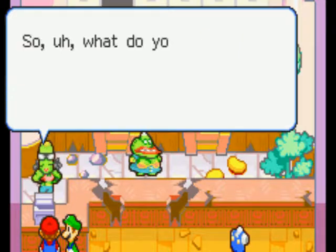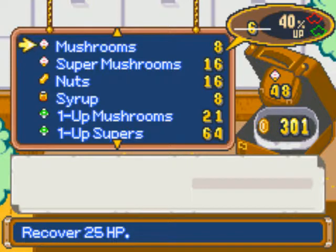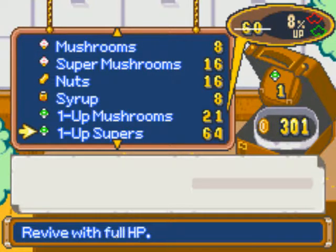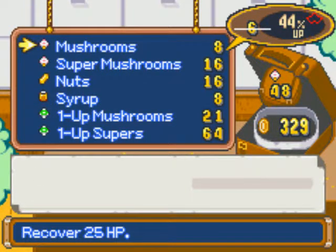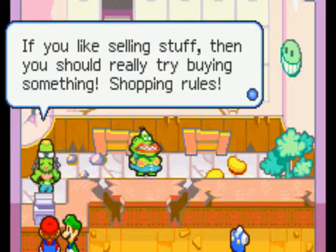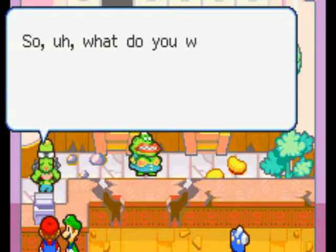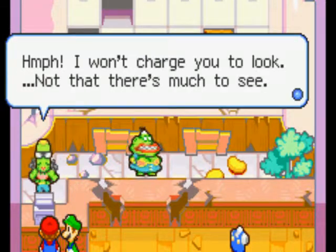Just as a note: your stash points affect how much you can sell items for. For example, if I sold the Work Pants, you'd normally sell them for 10 coins, but our stash points are a bit higher so we can sell them for 14 coins instead. If you like selling stuff, you should really try buying something — shopping rules. All right, let's get out of here.